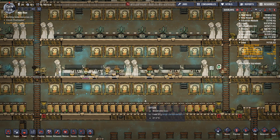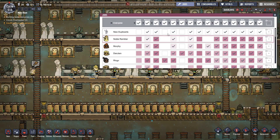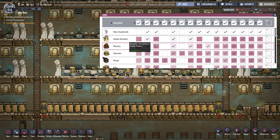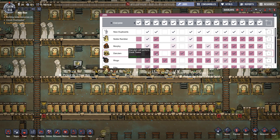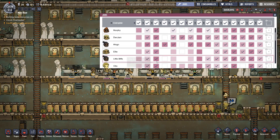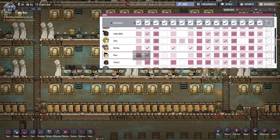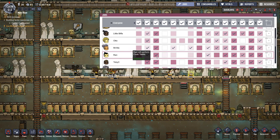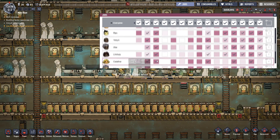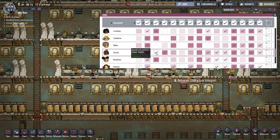There's David our slowest cook at the moment but he will become a master chef whether he likes it or not. What's the actual skill set of cooking? Noble you're a 13, Murphy is a 12, Danjam is 11, Ringo is 11, Ellie is a 9, Little Biff is a 10, Oto is a 10, Mima is 11, Ren is 12, Toby C is 10, Abe is 11, Lindsay 11, Catalina 10, David is a 1.